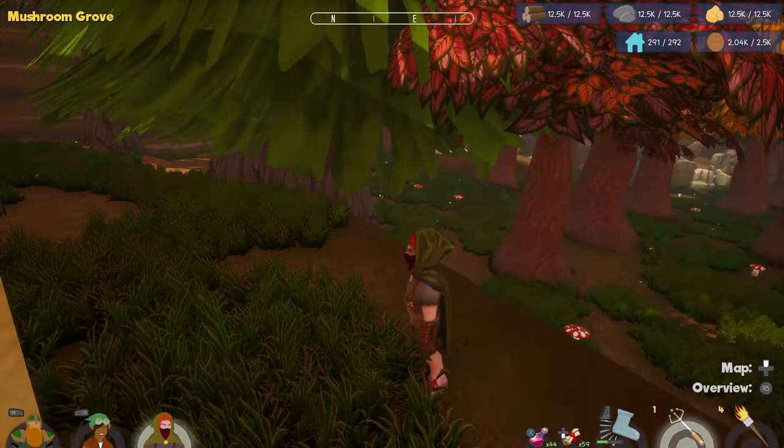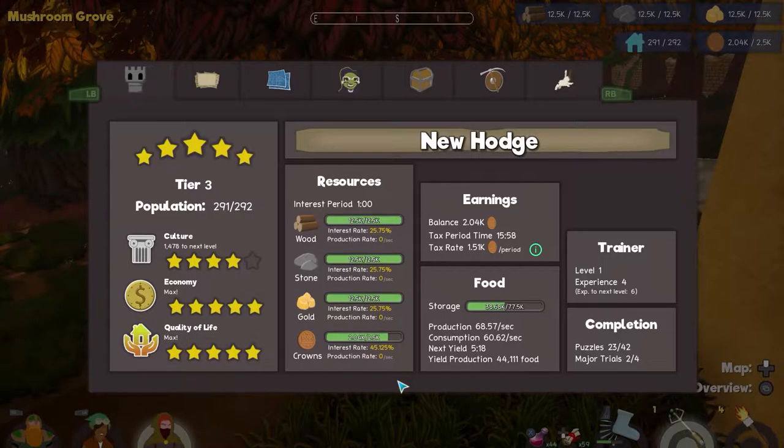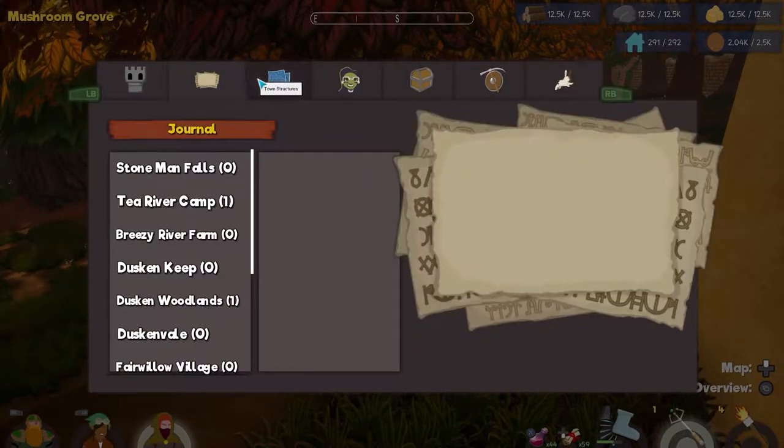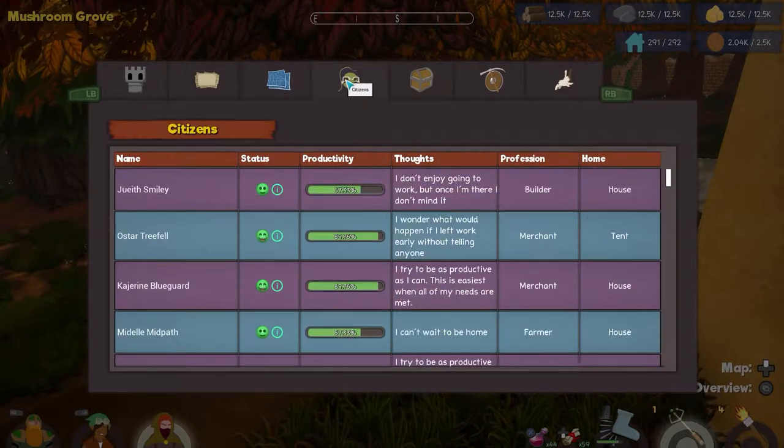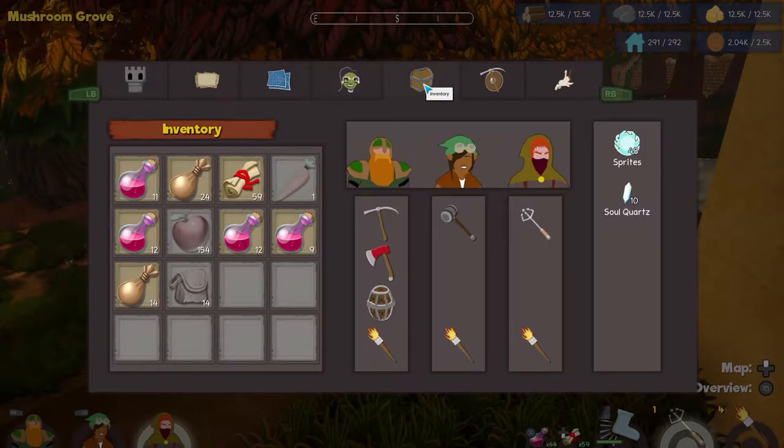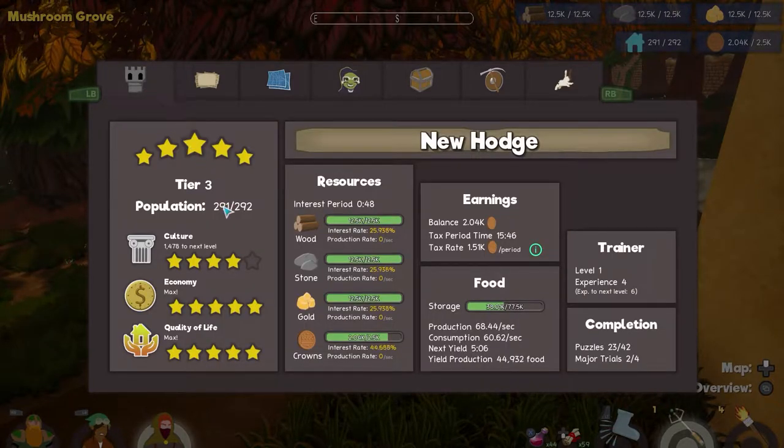We got lots of cash now. What else were we working on in this region? We had leveled up and now we had another bank. Economy is maxed. Quality of life is maxed. Culture is the next thing.